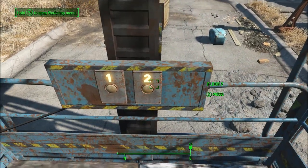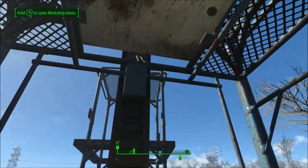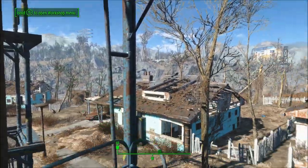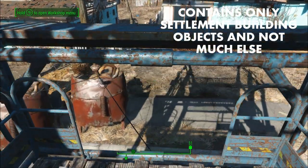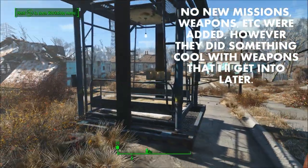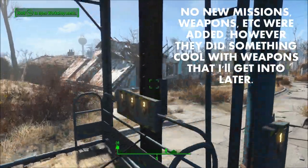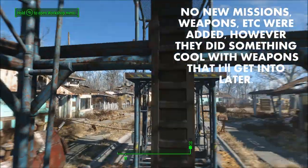So the first question is, what is the Contraptions Workshop DLC? And of course, like the Wasteland Workshop DLC, this is simply a collection of useful settlement building assets. Unfortunately, there are no new quests, missions, and no new weapons that were added, which is honestly a shame as I personally would have preferred another campaign DLC.